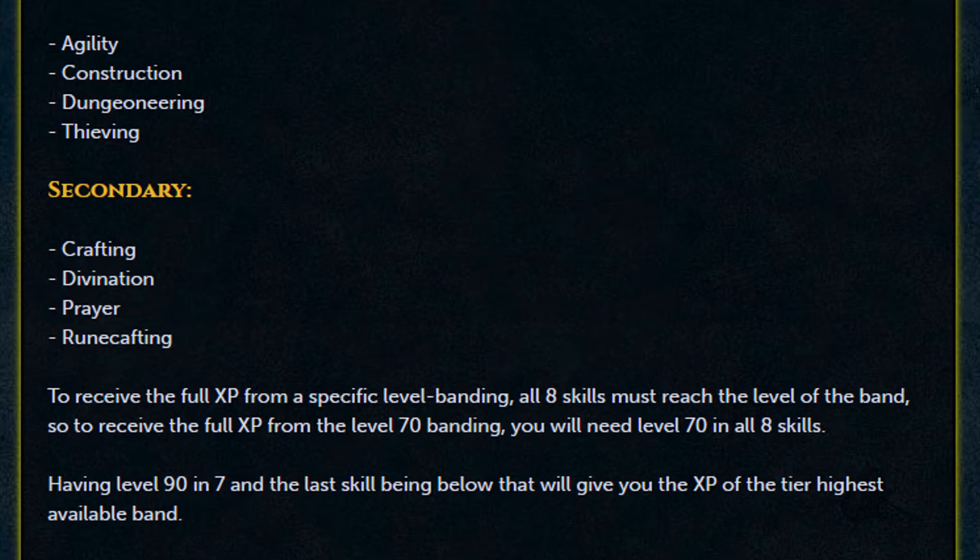To receive the full XP from a specific level banding, all eight skills must reach the level of the band. So to receive the full XP from a level 70 band, you will need 70 in all eight skills. Having level 90 in seven skills and the last skill being below that will give you XP of the tier of the highest available band.